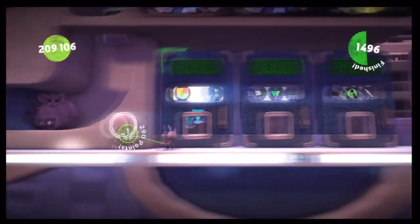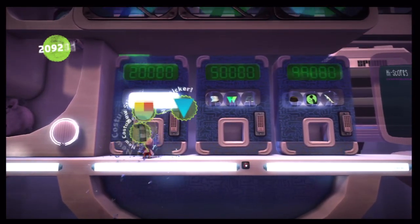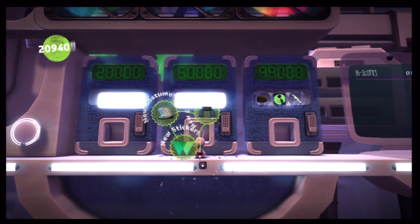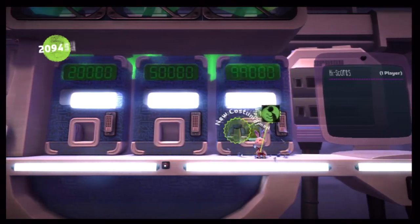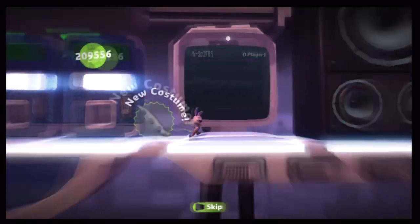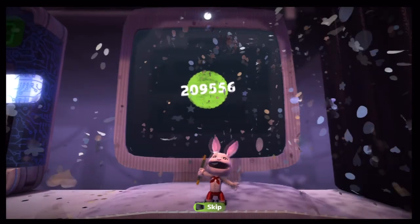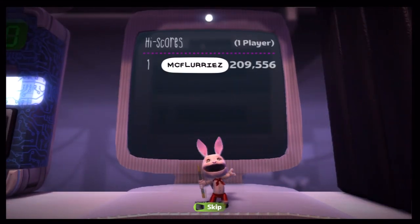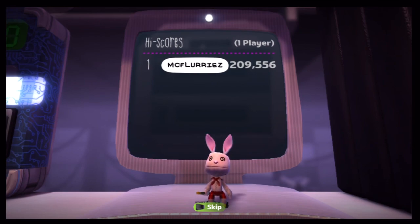Already done — simple, easy prize bubbles. Here's the 50,000, and here's the 99,000, and here's the cock-a-doodle-doo. So that was probably the easiest level on LittleBigPlanet 2. See you guys on the next level.